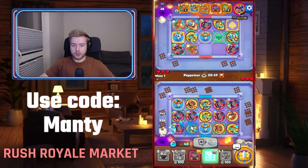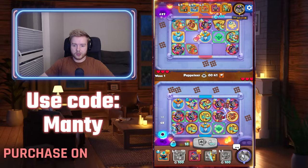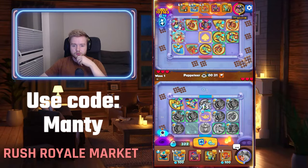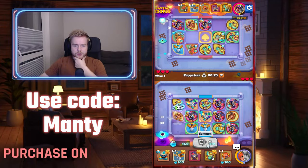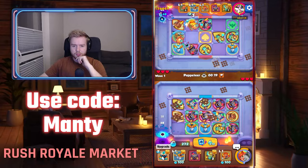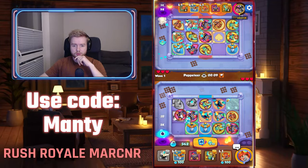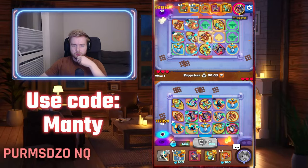I'm getting no genies whatsoever, which is a little sad. We want to have one blue awakened sword — that's pretty simple. Let's try to find those genies; I'd really appreciate having more genies on my board. Let's start using this ability to summon more genies. If you don't get genies you can always rely on your ability, so let's move this guy here.